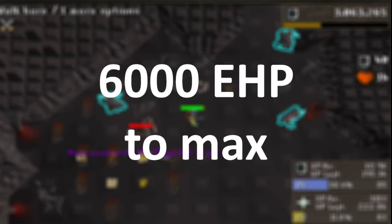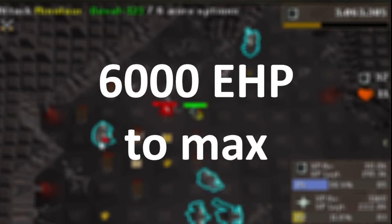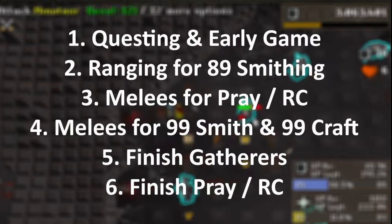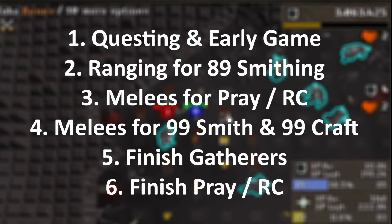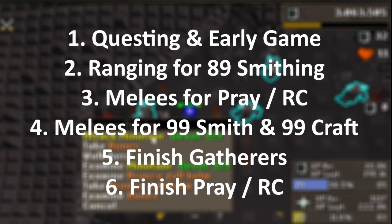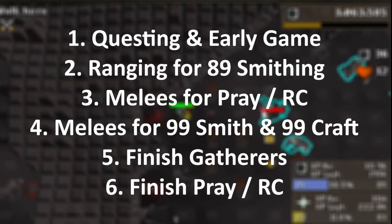As of the recording of this guide, maxing a Free-to-Play Iron Man takes just under 6,000 EHP. EHP means Efficient Hours Played — it's a metric the skilling community uses to assess how long certain grinds take on the way to maxing or 200 mil in all skills. There are 6 phases your account will go through: questing and early skilling setup; unlocking best-in-slot skilling equipment through range training; melee training to maximize prayer or runecrafting XP; melee training to finish off smithing and crafting; finishing the gathering skills like fishing, cooking, and woodcutting/firemaking; and finishing the runecraft and prayer wall.